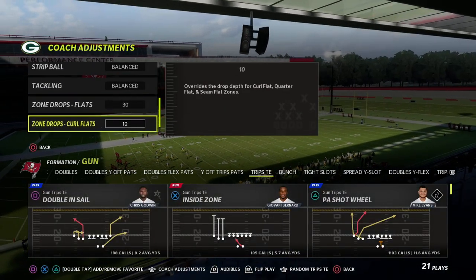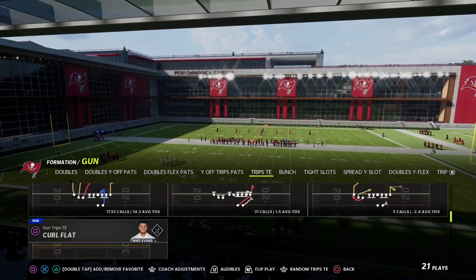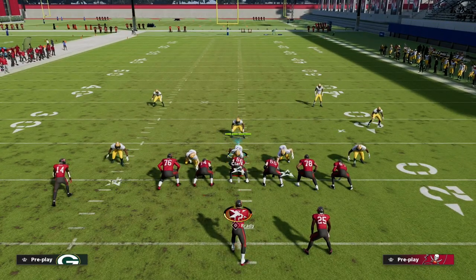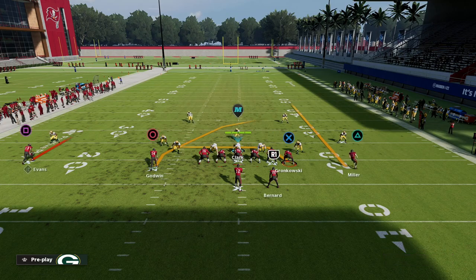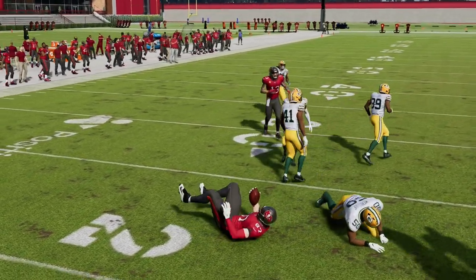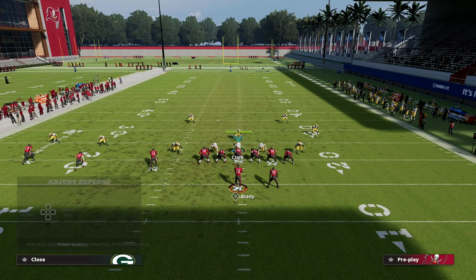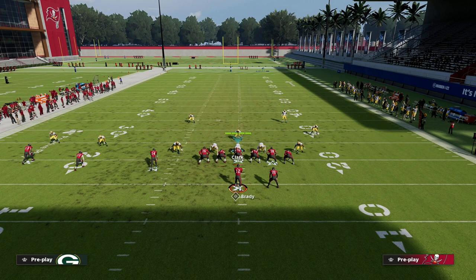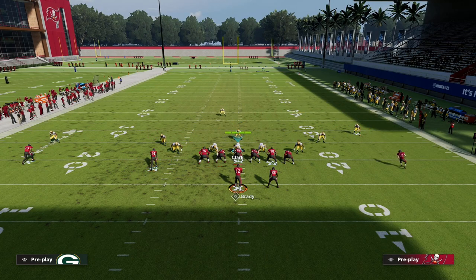Now we're gonna look at a double Mabel look — this is where this becomes a pretty solid concept. We go Mike Blitz 3, and with the double Mabel look you'll notice the middle of the field gets cleared out for the tight end to work over the middle. Once you snap the ball, this drag can be thrown for an easy five to ten yards.